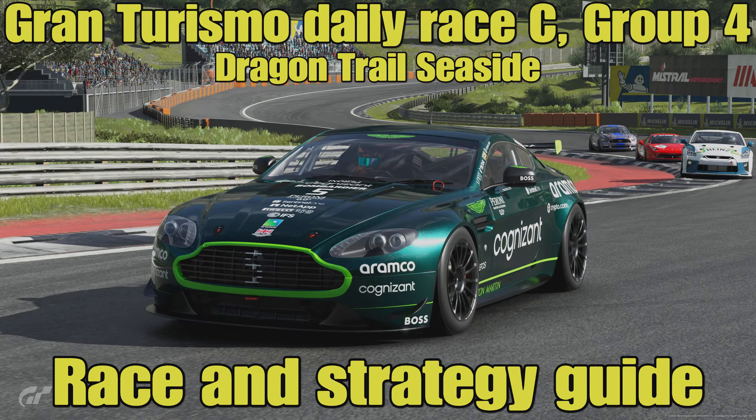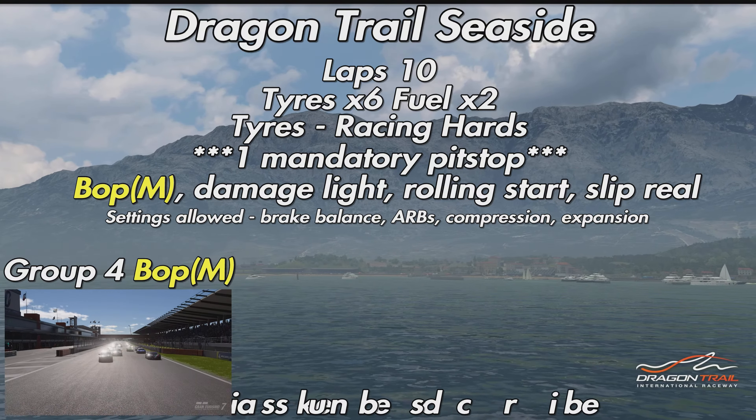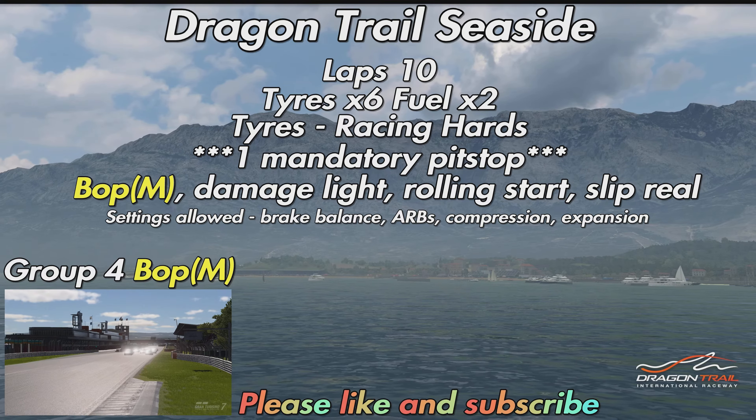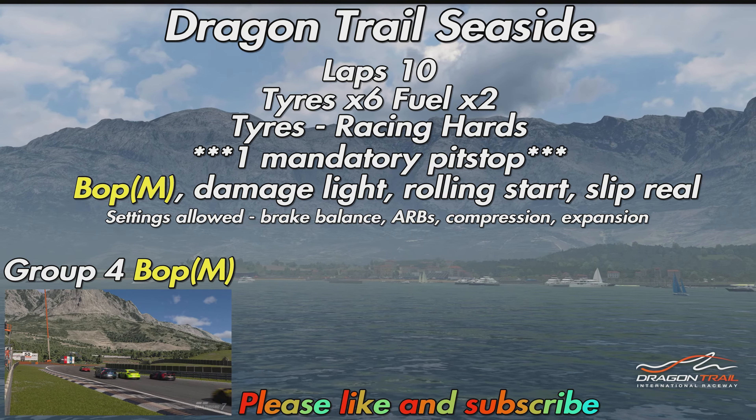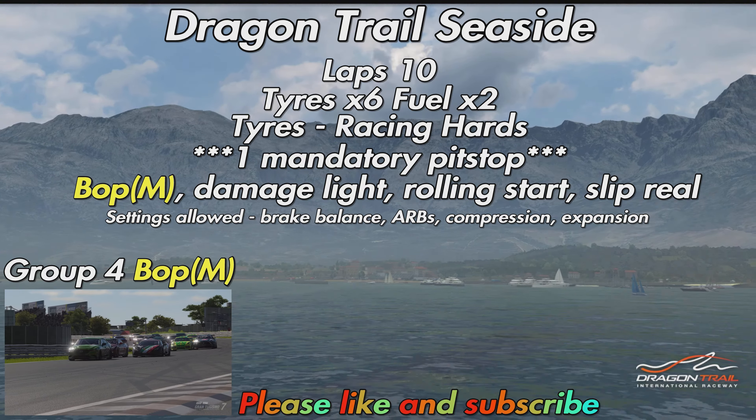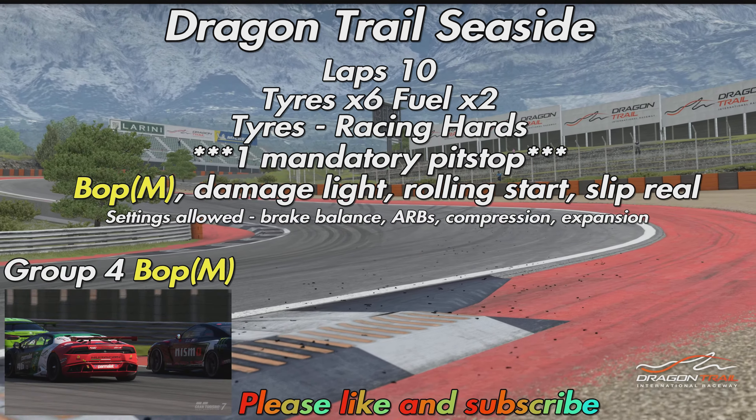Hello everyone, welcome to this week's Gran Turismo 7 Daily Race C Racing Guide from Dragon Trail Seaside in the Group 4 Machinery. We've got 10 laps to get around this infamous course with its chicane of souls death trap. Tire wear is at times 6, fuel is at times 2, and we've just got the racing hard tires available.